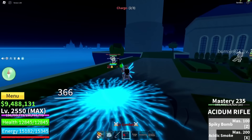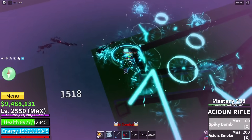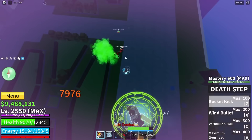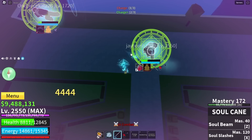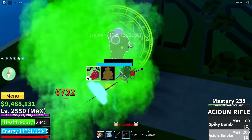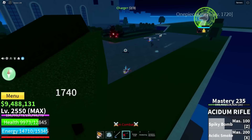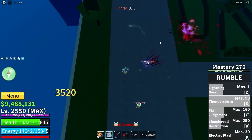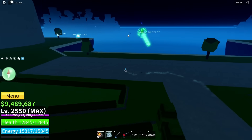Someone wants to die again — let's do this and keep using death step. Buddy you are one shot. There's a buddha user right here, we're gonna laser him — why are there so many buddhas? Rocket kick — no way I missed it. What did we just die from? I'll take it though — a lot of people fighting.